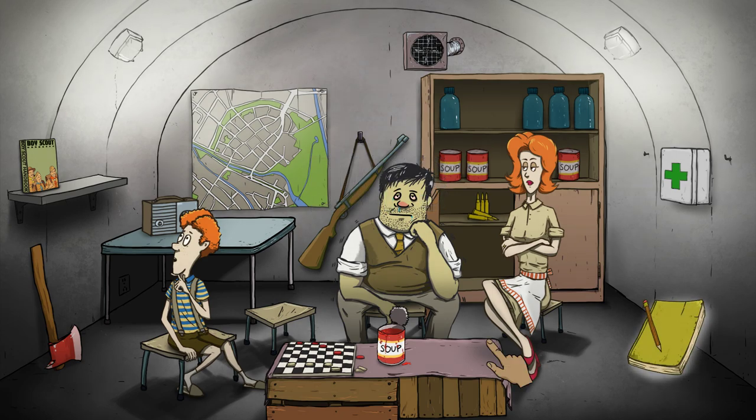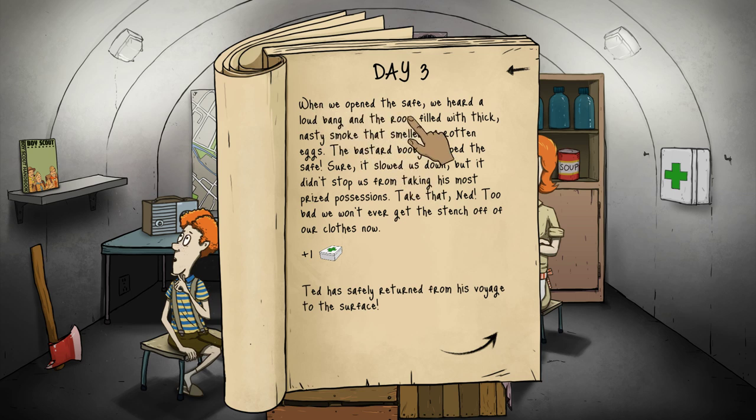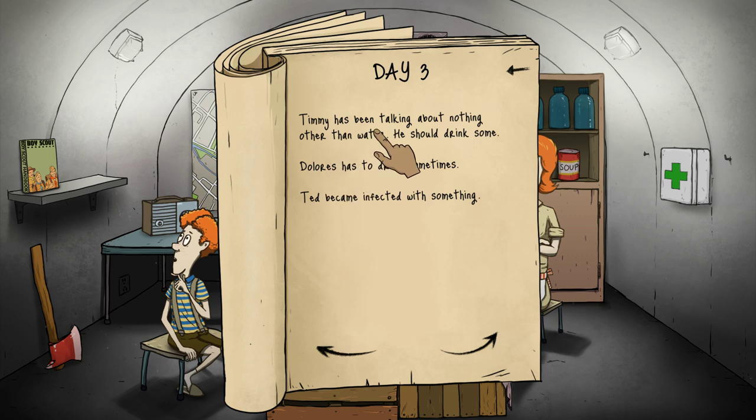And he's sick! Oh boy, Ted doesn't look too hot. When we opened the safe we heard a loud bang and the room filled with thick nasty smoke that smelled of rotten eggs - the bad neighbor booby trapped the safe. Sure it slowed us down but it didn't stop us from taking his most prized possessions. Too bad we won't ever get the stench off our clothes. But we did get a first aid kit, which is super important in this game. Ted has safely returned from his voyage to the surface!